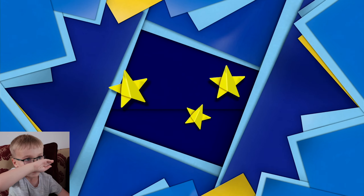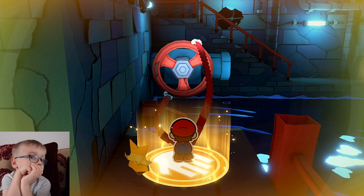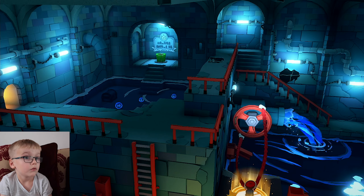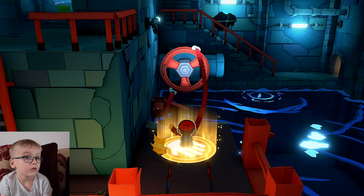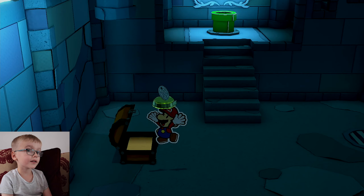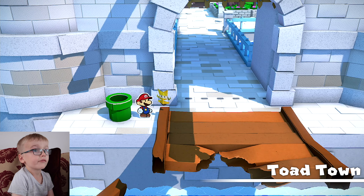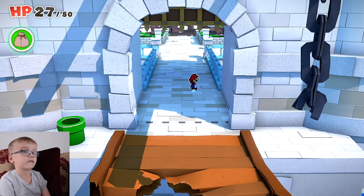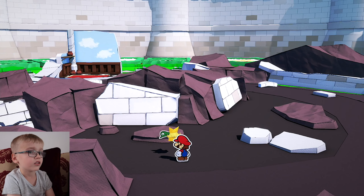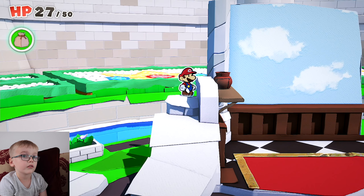Let's get the bats. Get the coins, chest — nice, manhole cover. Hey, we've made it to the entrance of the castle. That's Luigi's hat. My brother's hat.